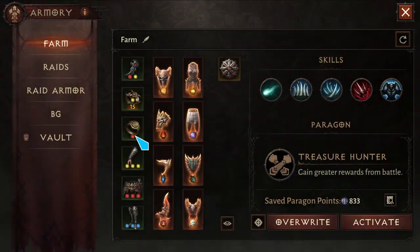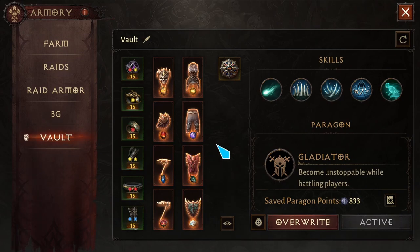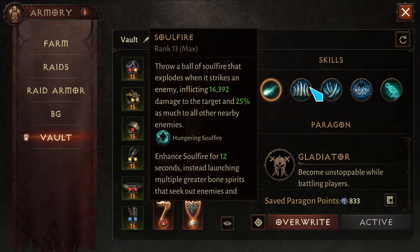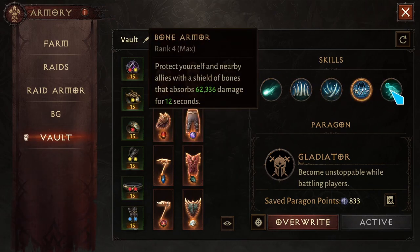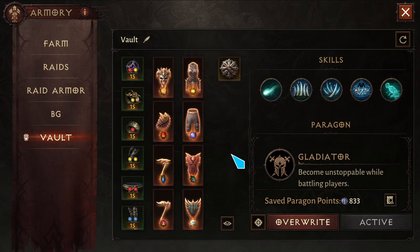Hello everyone, welcome back. Today I'm going to take you through my two PVP builds, one for Vault, which are: Soul Fire, Bone Wall, Bone Spikes, Bone Armor, and Wraithfall.